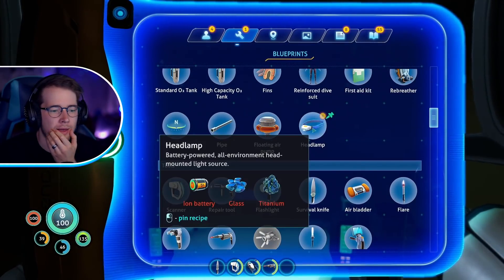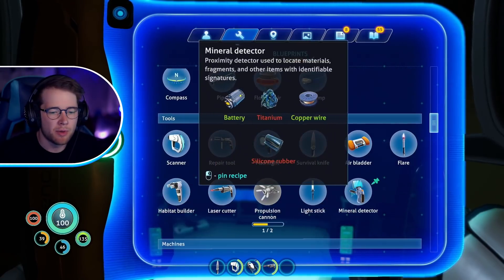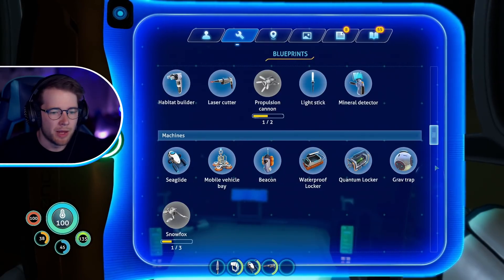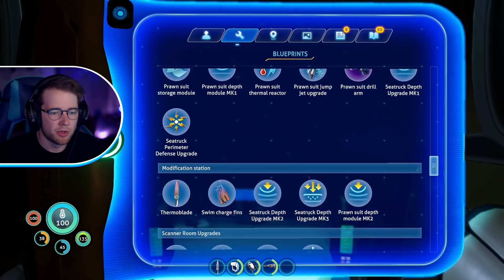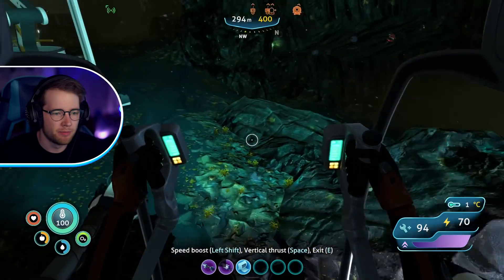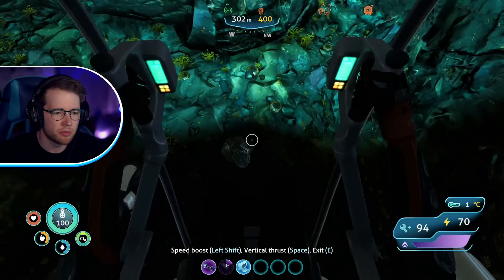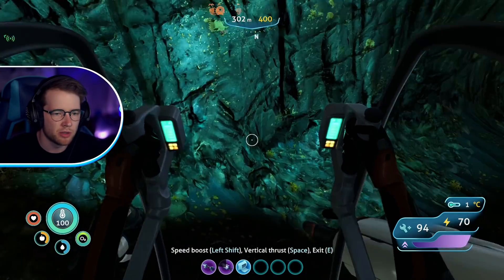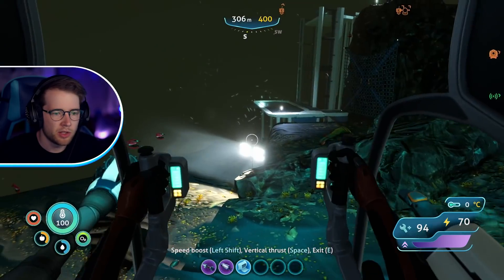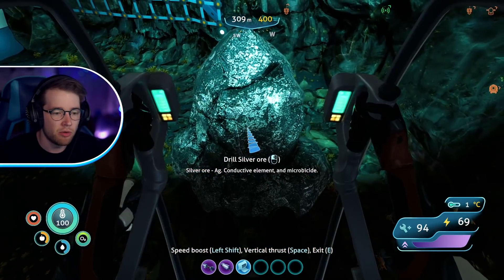I definitely need to keep getting in here to check blueprints. Headlamp — ion battery, glass, and titanium. How on earth do I make an ion battery? I literally don't have the thing to craft that — maybe I have to find one. Ion battery — yeah, I don't think I have what I need for that. Let's keep going. I've got a lot of ruby already. Let me grab some silver too — is that diamond? Yes, yes, yes — thank you very much.